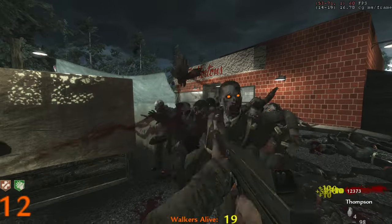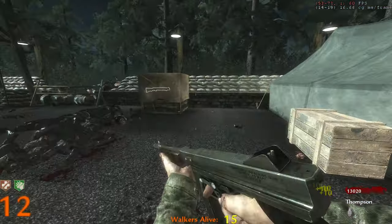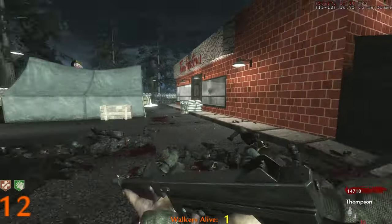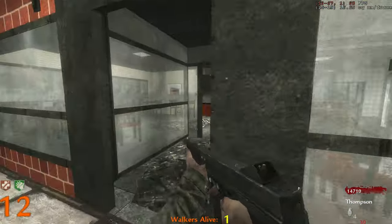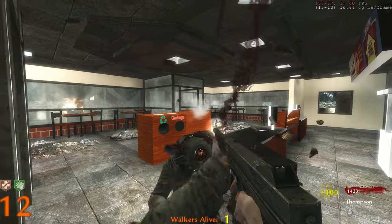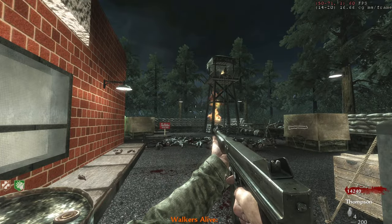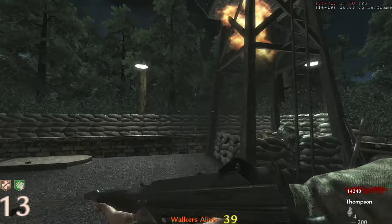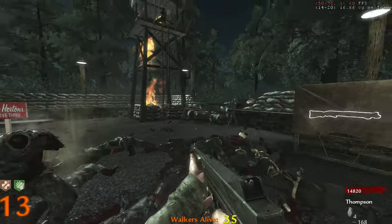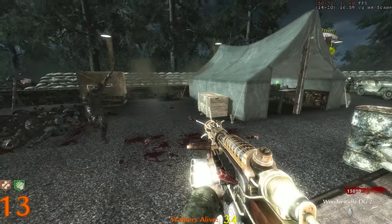I keep getting clipped on the box right here — the barricade thing. It's a perfect training area as long as you don't get clipped on that. 14 grand — getting ammo before ending the round. I hear the pack-a-punch song. Round 13, 600 points. Checking my phone. Speed cola — already got it. One thing I'll give Vanguard credit for: I like how you can double and triple buy perks. I wish that was in normal Treyarch zombies.